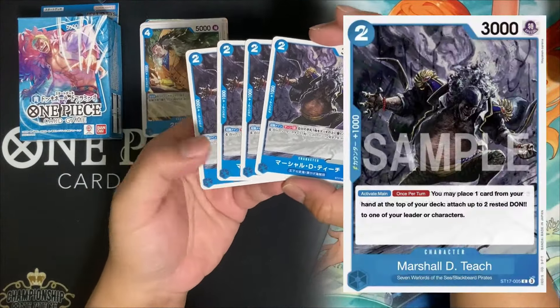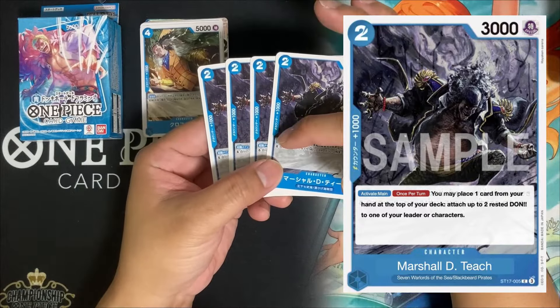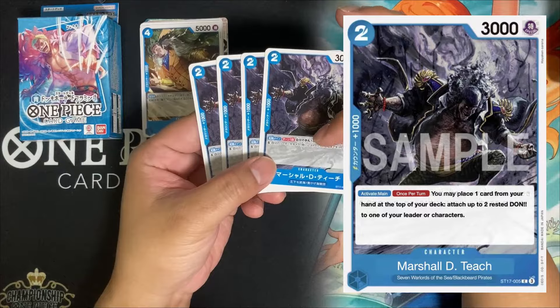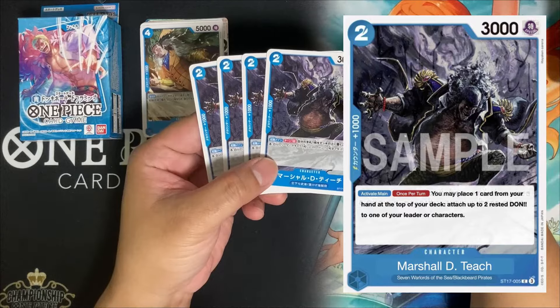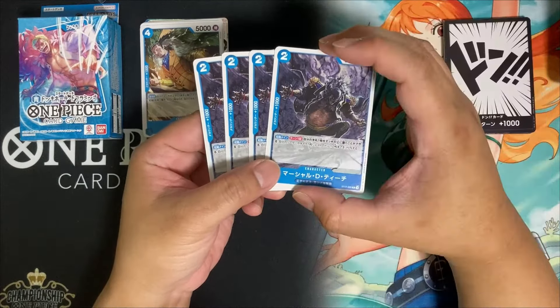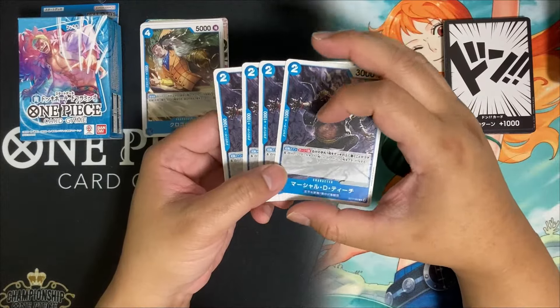We have four copies of Marshall D. Teach — Blackbeard — a two-cost 3k with a 1k counter. Activate Main, once per turn: you may place one card from your hand at the top of your deck and attach up to two rested Dons to one of your leader or characters. That's pretty strong because your leader will be happy if you know what the top card of your deck is.